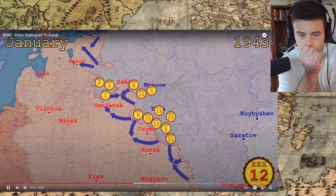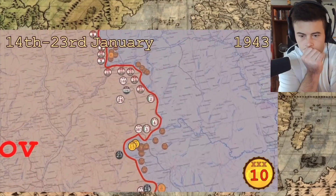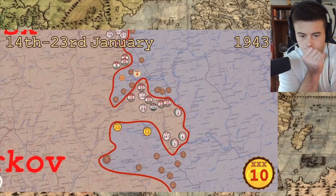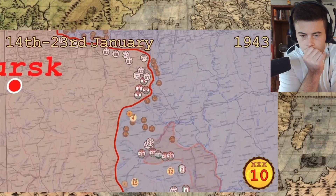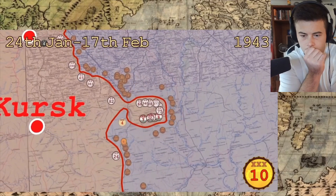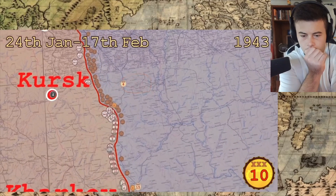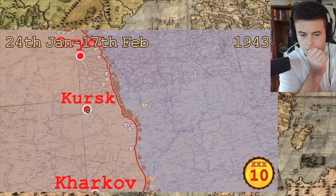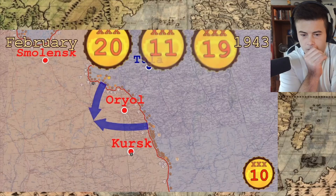They shifted operations north and, starting from the gap in the front, would encircle small parts of the German forces in succession to roll up their entire front. For the first operation they deployed two armored corps. These moved through the open flank deep behind the Italian and Hungarian forces and linked up with Red Army units coming from the other side, leaving a large group of Axis forces encircled. Then the offensive continued north and, with the help of another corps, several German and Hungarian divisions were cut off.